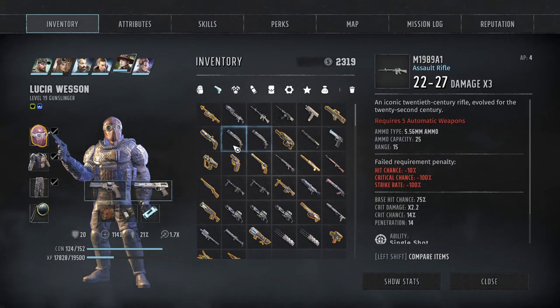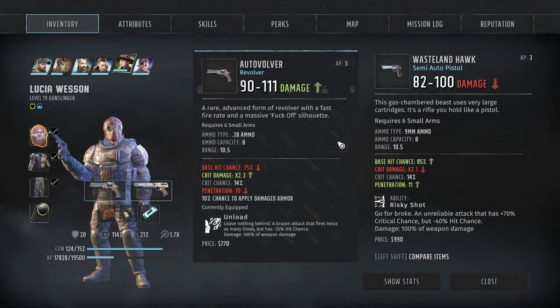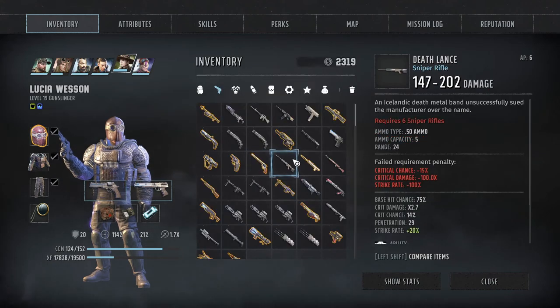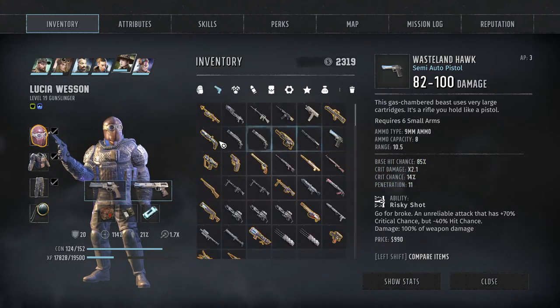Then we got a pistol as well. So you have 90 to 111 versus 82 to 100 - better penetration but only by one, better base hit chance by 10% which is quite good. Crit chance is a bit lower, it's using 9mm instead of .38. I almost think the wasteland hawk is a better weapon, but we'll stick with the auto revolver.